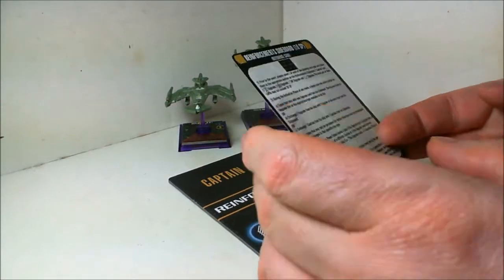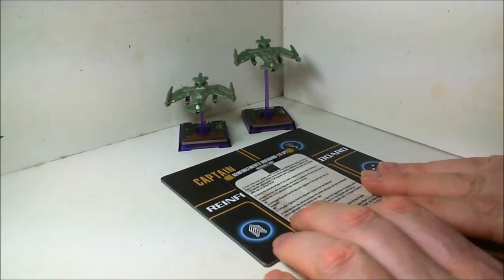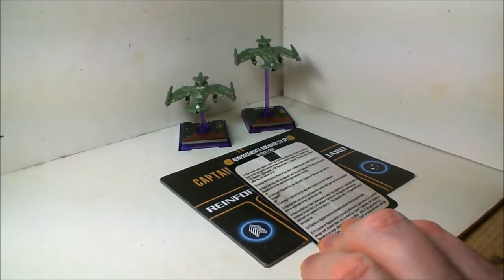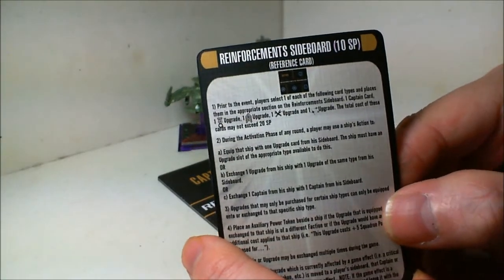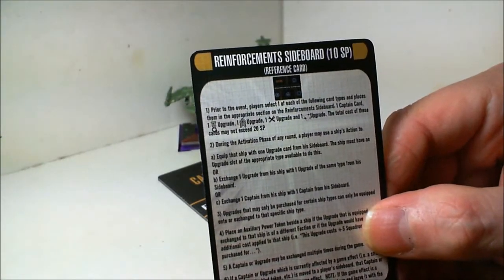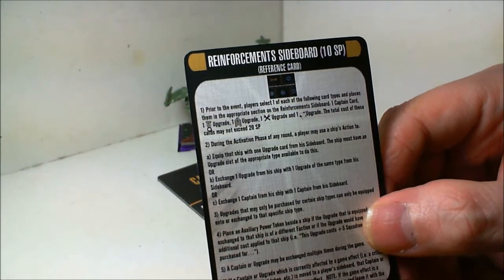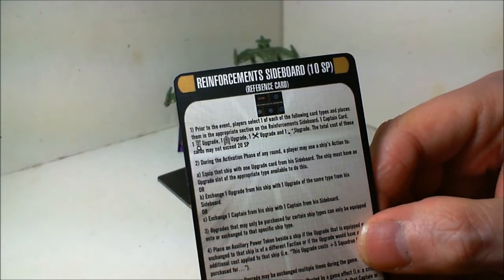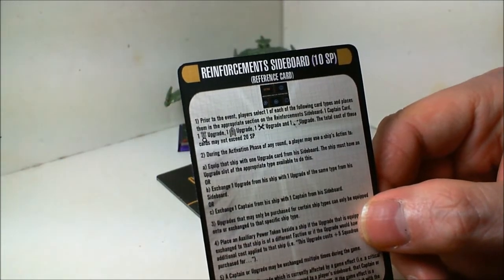Here we have the sideboard, and I think this is going to be a really crazy thing. Prior to the event, players select one of each of the following card types and place them on the appropriate section of the reinforcement sideboard: one captain, one crew, one elite talent, one crew, one tech, and one weapon. The total cost of these cards may not exceed 20 points. So basically this costs 10 points and you get 20 points of upgrades on the reinforcement sideboard.